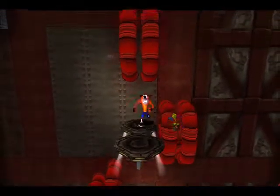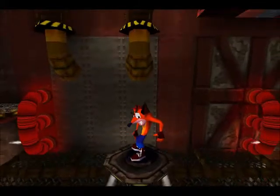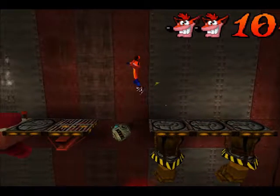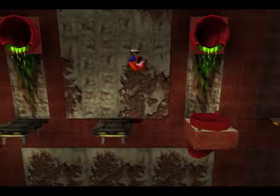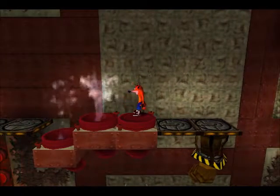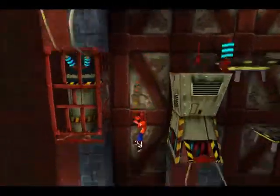On this platform here, just walk straight forward - you don't have to jump. There isn't a gap there, so don't worry about it. And that takes us over a part of the level. A couple more boxes. There are some steam vents here. I'm tempted to say there aren't as many as Heavy Machinery, but I think it has about the same amount - they're just spread out a little more.